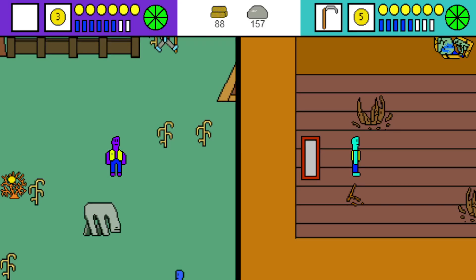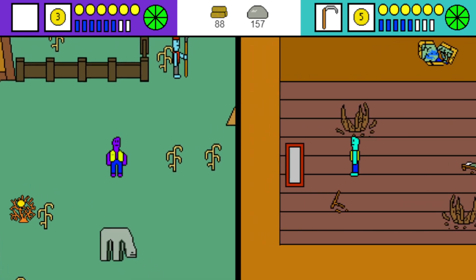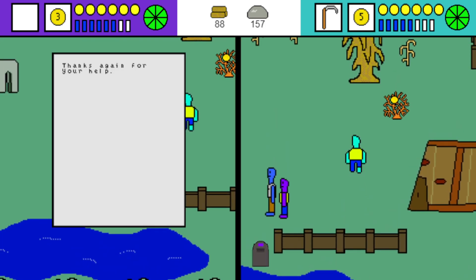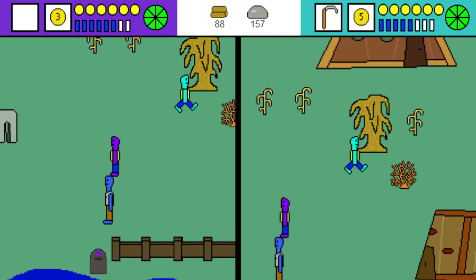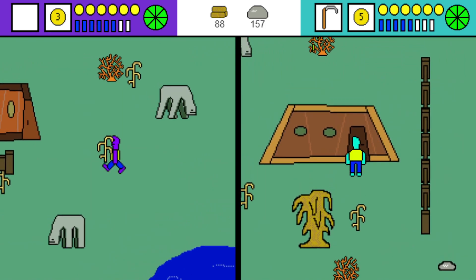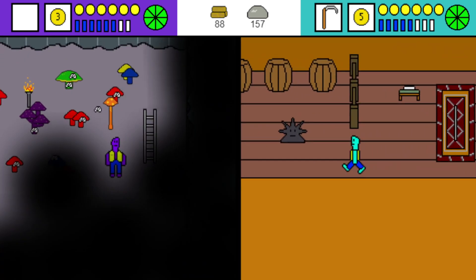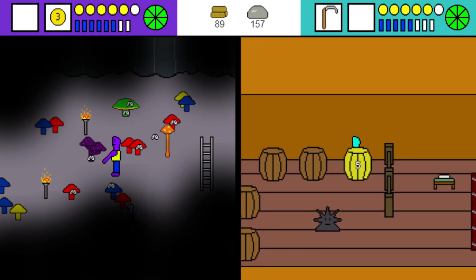Welcome back to episode 8 of our playthrough of Life of Pepe. Here we are at the village. So far we have saved this guy's house from an infestation of grumblings, and we discovered a secret in this small house. There's a little villager chasing globies down here, and we've made some mushrooms.